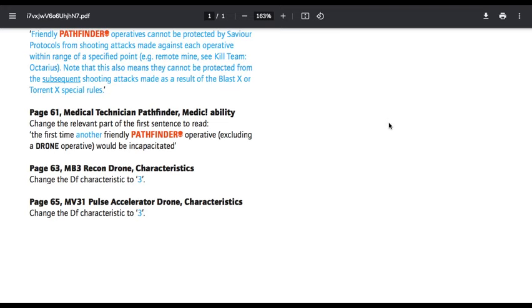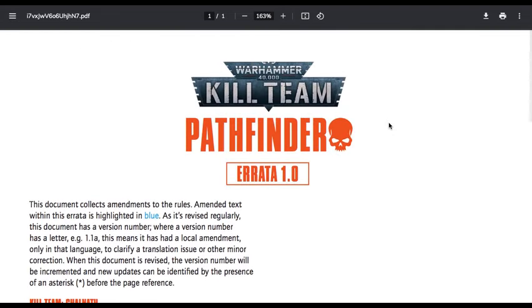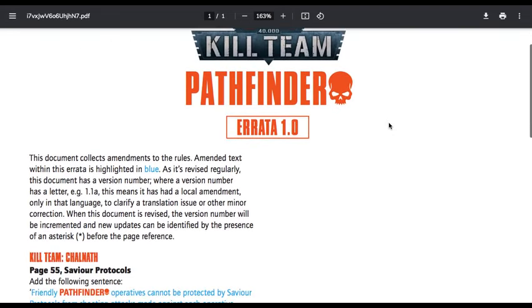Page 63, MB3 Recon Drone characteristic — change defense characteristic to 3; it was 4, should be 3. Page 65, MB3-1 Pulse Accelerator Drone characteristic — change the defense to 3. Every other drone is 3, so it made sense that it would be 3. That's it for the Pathfinder errata.